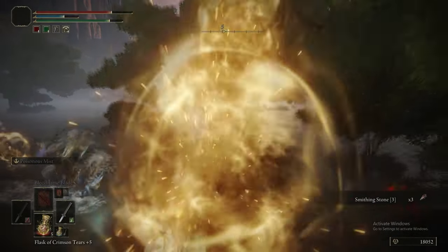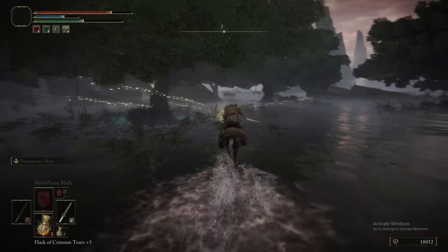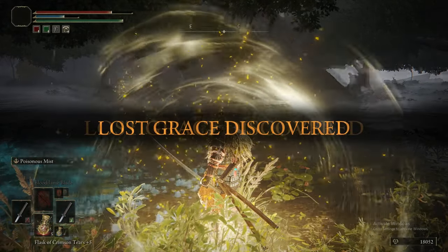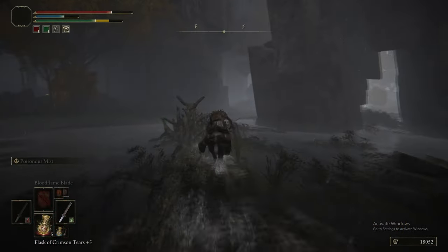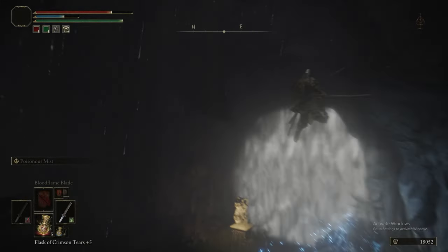Heading further north, there's a gazebo with some Smithing Stone 3s in it, and there's also a grace. Now we are heading to the Academy Crystal Cave. You need some Stonesword Keys to get in, but if you've been following the guide you should have plenty.